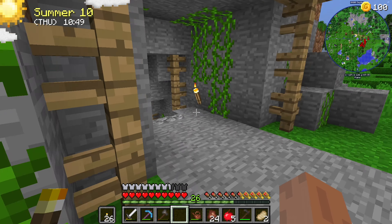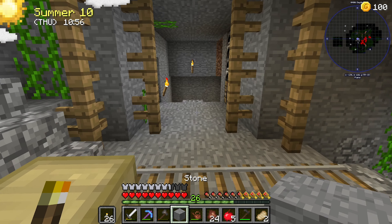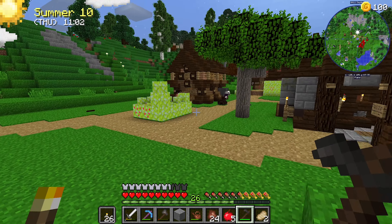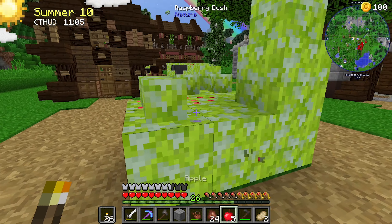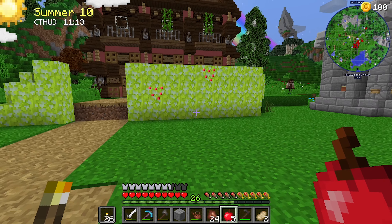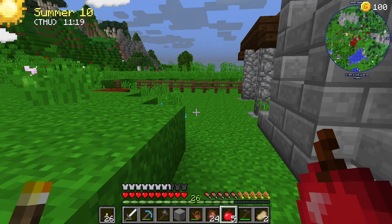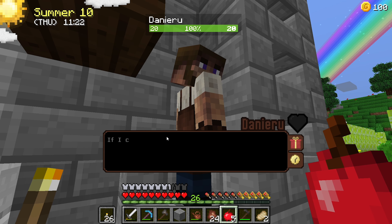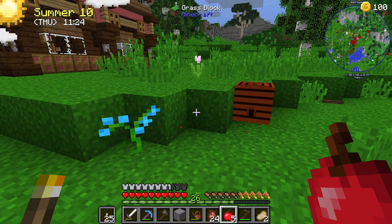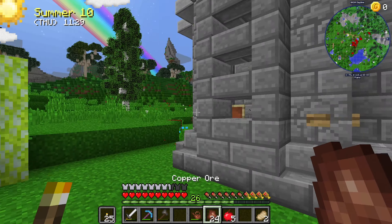Alright we need to grab some stones so we can at least get our hoe fixed. How much do we have? A little bit. Where did he go? That's the next question. Grab all these berries - there he is over there I think. Oh that's not him, that's Jim I think. That's Daeneru. Bloody bees - we'll repair that. Get away from me, Jesus.